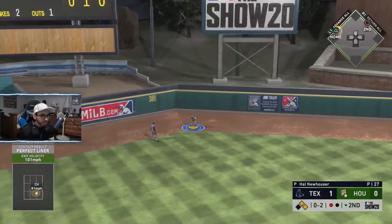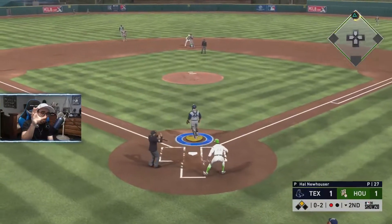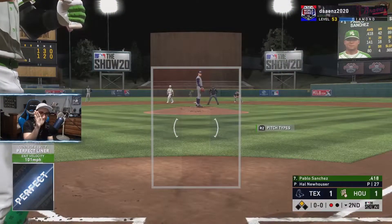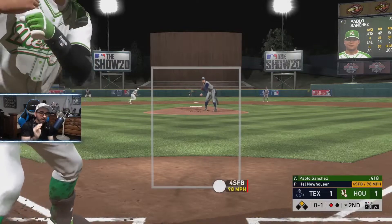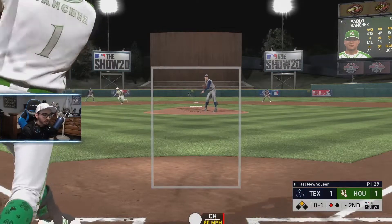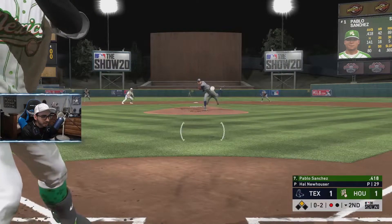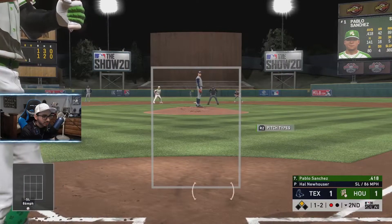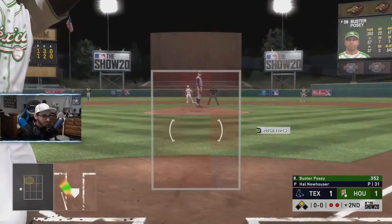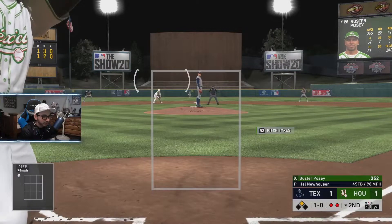He hangs that changeup down the middle of the zone - Trout turns on it, not gonna leave the field but we should tie the game up. Since we were still looking up and away it wasn't the fastball - you can immediately tell because it's not coming in fast, there's a little loop on it for a changeup or curveball. We were able to read it and just tracked it down a little bit and hit it to left field.